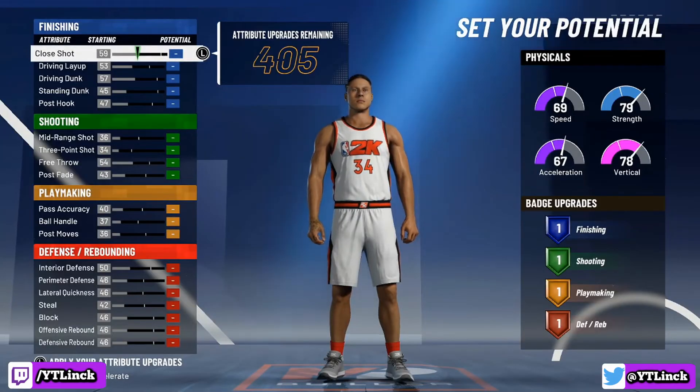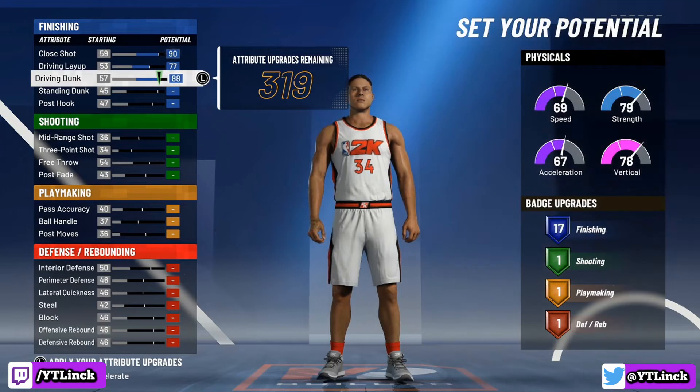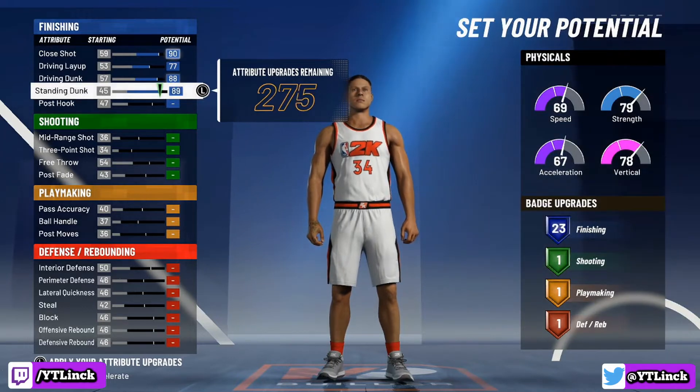Next up, starting the attributes, we have the finishing category. We're going to max out the close shot, max out the driving layup, max out the driving dunk, and we're going to put our standing dunk all the way at an 89.